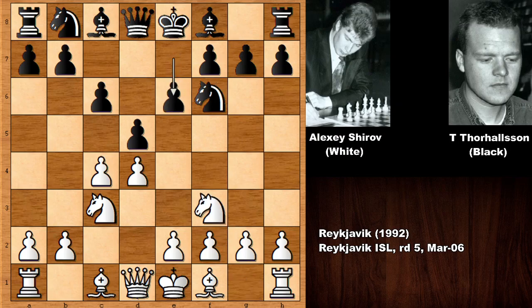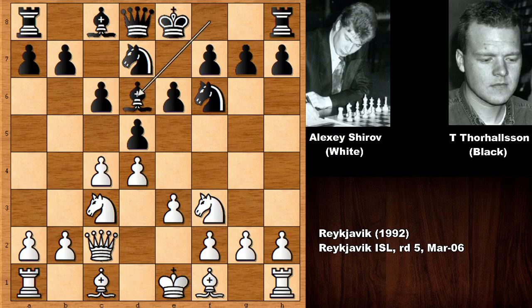This is the Slav Defense, and the game is transposing into the Semi-Slav Defense. E3, knight from b to d7, queen to c2, bishop to d6, and Shirov played g4.